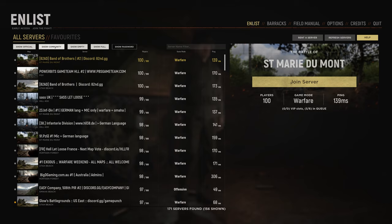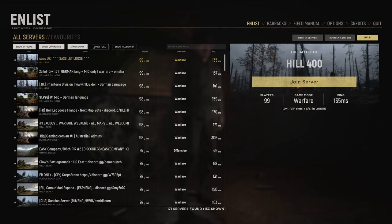These buttons across the top are filters. Since we will be training alone or with a friend, let's get rid of the full servers by clicking off Show Full. We aren't going to want to train in a community server as they are usually actively trying to seed or hold active matches. Let's get rid of them by clicking off Show Community.